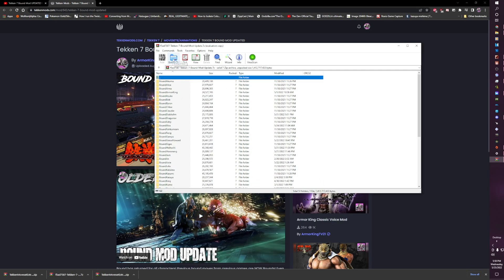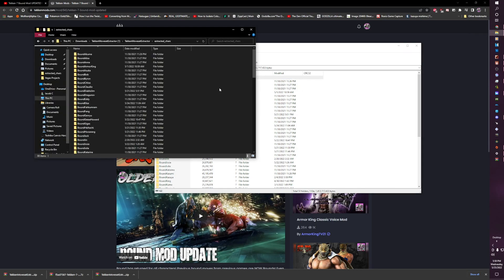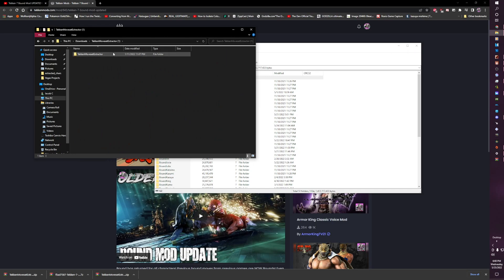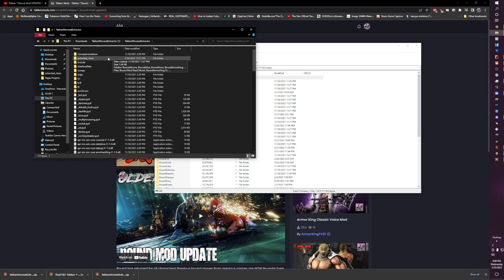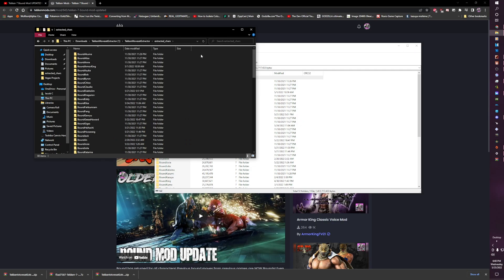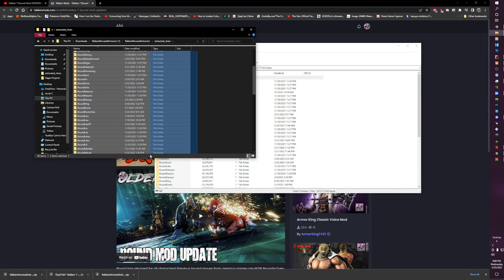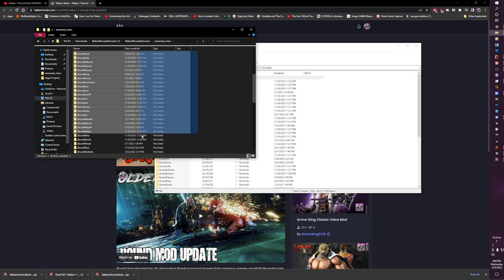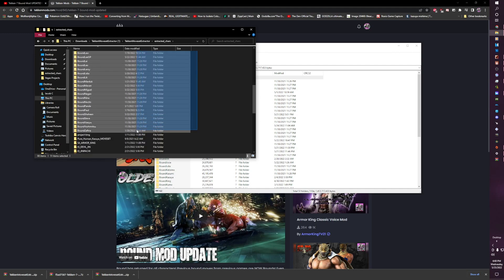What you're going to want to do is go up here and click Extract All. Where you are going to extract this is to the Tekken moveset extractor folder — you're going to want to open the Tekken moveset extractor, and then here you are going to extract characters. That is where you're going to place all of your bound mod folders.